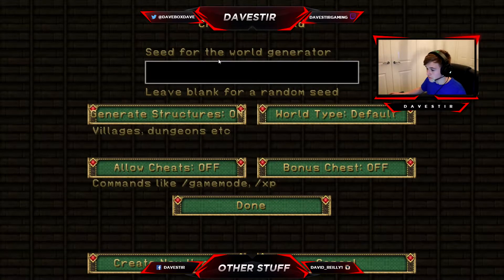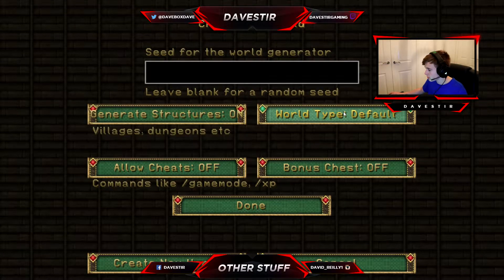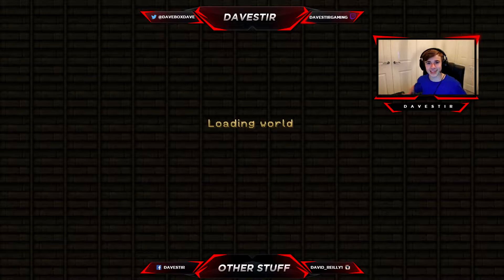Survival mode. We'll just let it generate a random seed. Super flat, large biome — I don't know if I just noticed because it's a beefy computer. We'll just put default here on no cheats. Okay, let's do it.